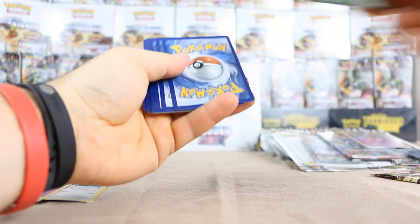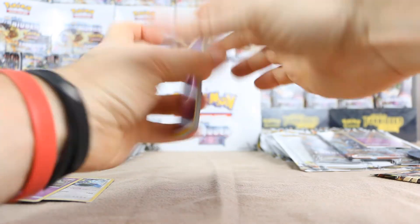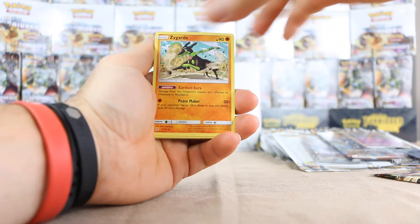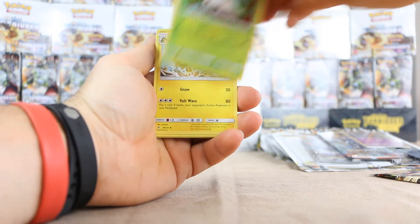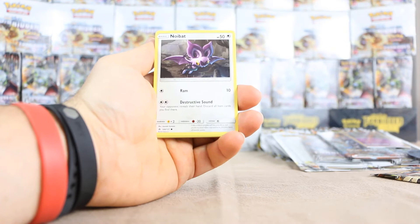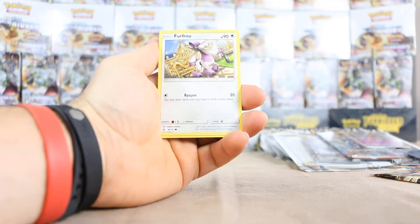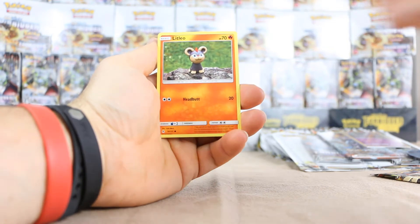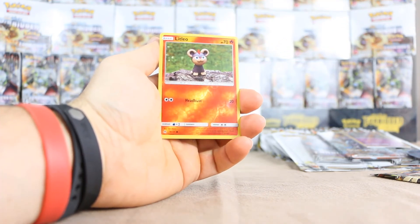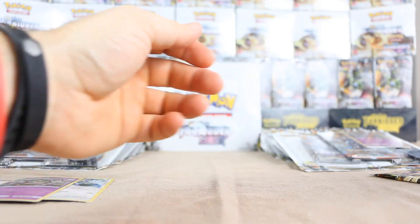Halfway through our Forbidden Light packs. We have Psychic Energy, Psyguard, Spewpa again, Helioptile — that's an uncommon in this set — Noibat, Magnemite, Skrelp, Furfrou, and Litleo as our reverse. And our rare is Malamar — second Malamar. So no ultra rares from the new Forbidden Light as yet; I'm yet to pull one.